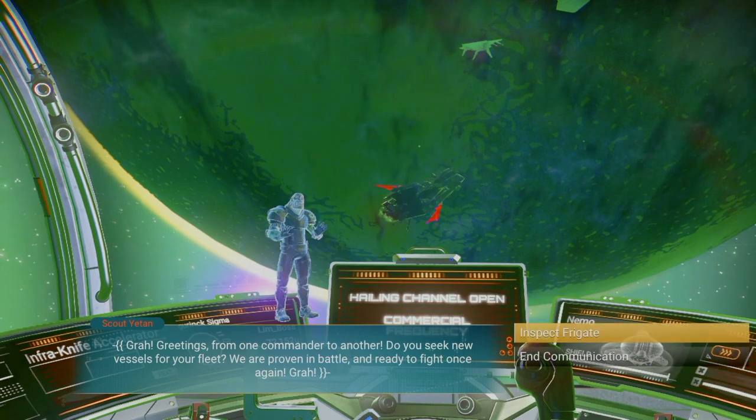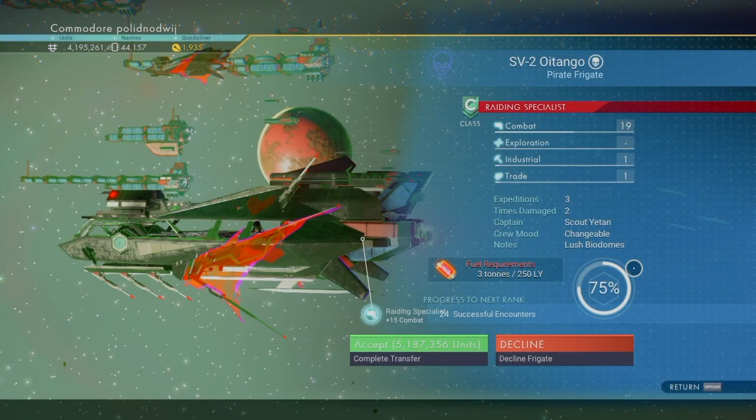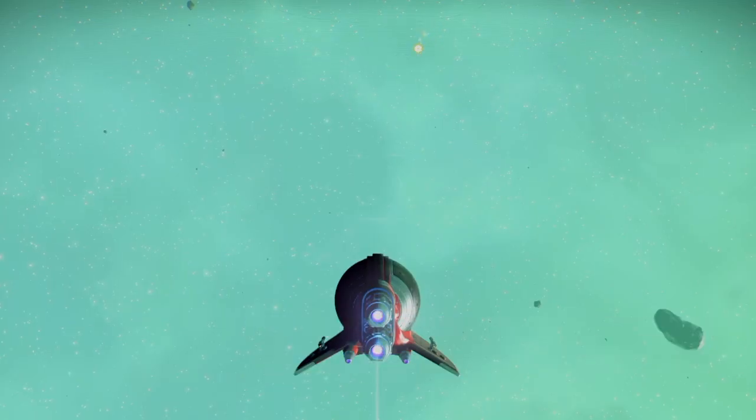And that would be me. Let's take a look. The SV2 Oytango, a pirate frigate: Combat 19, Industrial 1, Trade 1, Expeditions 3, Times Damage 2, Captain Scout Yitan — 5.18 million. Sold.